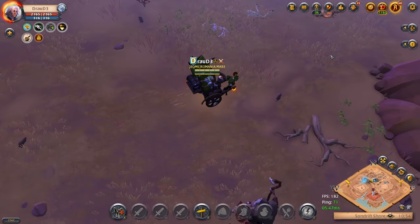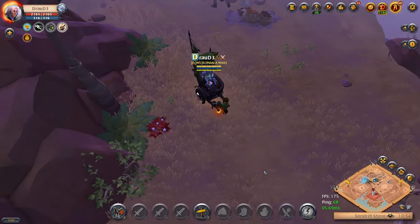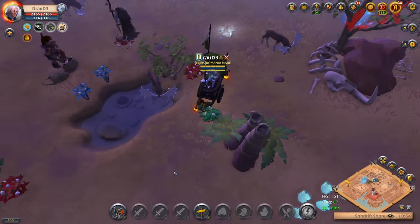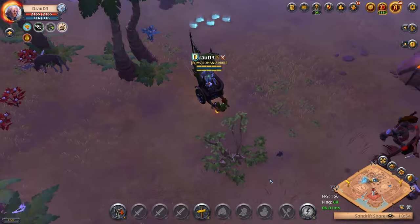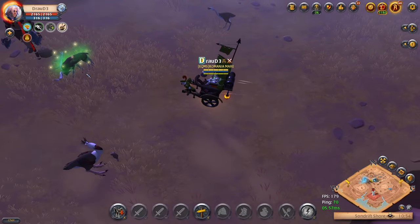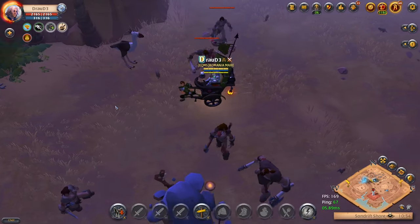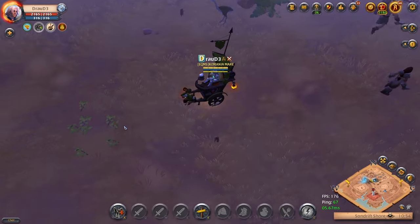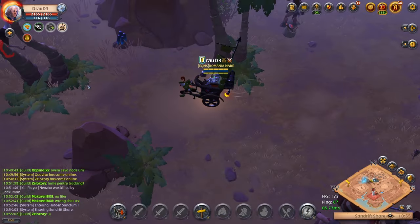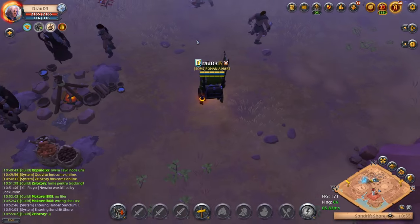Another question: do you dive every single dungeon you come across? Like I said, create a route of 5 to 10 dungeon spots and dive them every time. Don't run around the whole map going into random dungeons - the chances of finding people that way are very slim. But keeping the same route and diving the same dungeons over and over, you will find people. I already found like three people in a few minutes today - they didn't fight, but I found them.